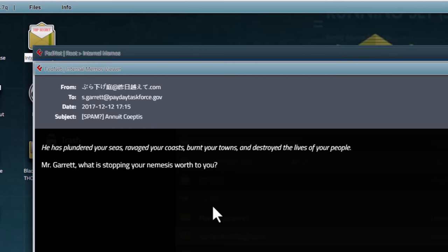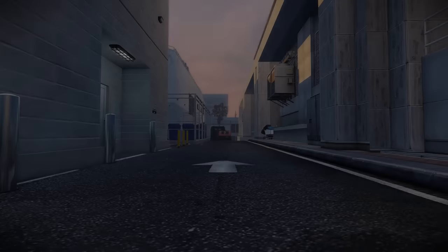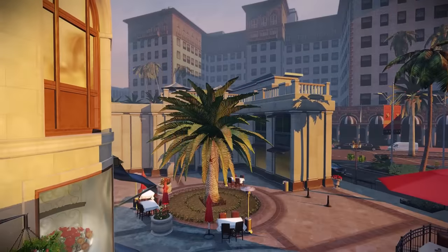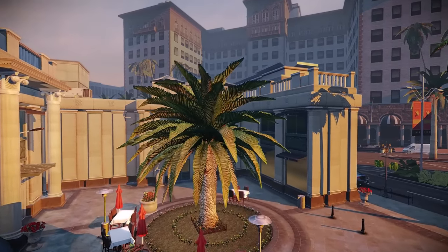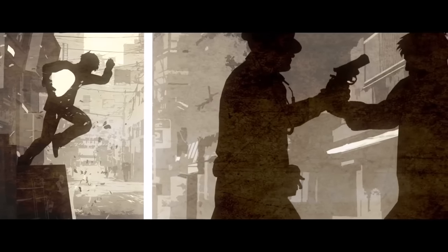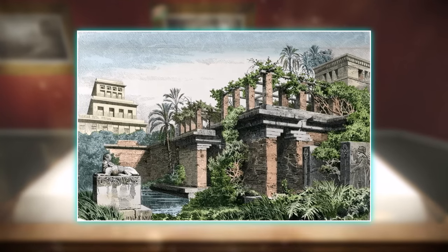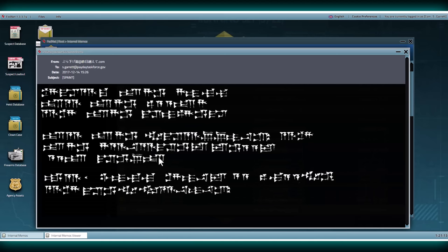The message stated: "He has planted your seas, ravaged your coasts, burnt your towns, and destroyed the lives of your people. Mr. Garrett, what is stopping your nemesis worth to you?" This was set up to foreshadow the narrative events of Bane's abduction and further Kataru blackmail. The secret seekers were able to ascertain some sort of Yakuza connection from the Japanese email address and a Sumerian angle from the Hanging Gardens, likely referencing the Hanging Gardens of Babylon.